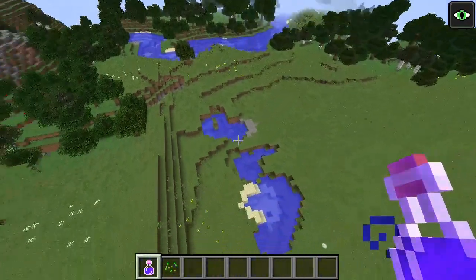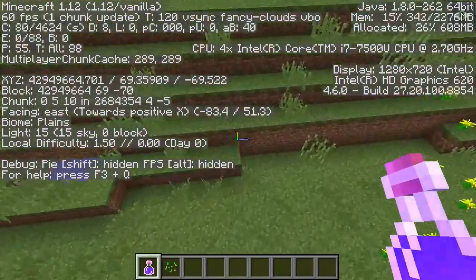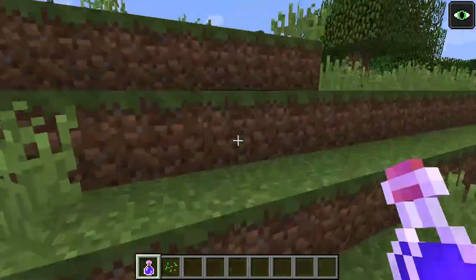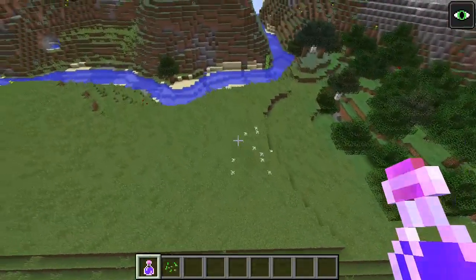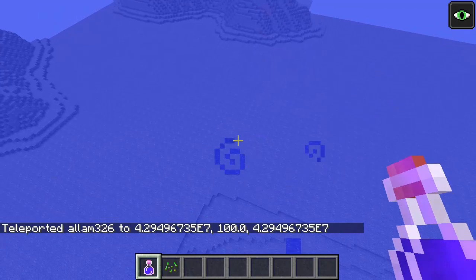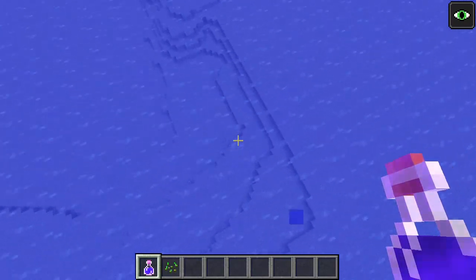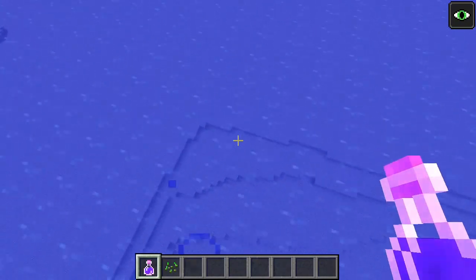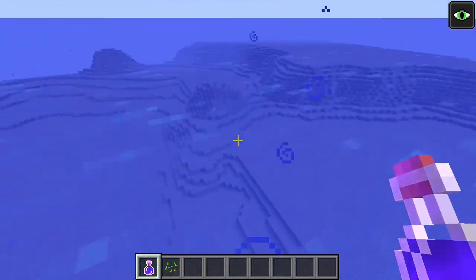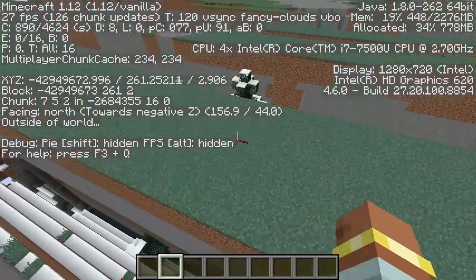There is also a theoretical set of far lands related to a noise generator called depth noise, at 42,949,673 blocks out. When depth noise overflows, the terrain jumps up by a few blocks. Rifts can sometimes be seen in the depth noise far lands on the X-axis. The depth noise far lands have no obvious edge and corner variations, and in fact the noise is tightly clamped to a rather narrow range of possible values. The terrain after it overflows will become slightly more boring, and there is no difference even in the negative direction.